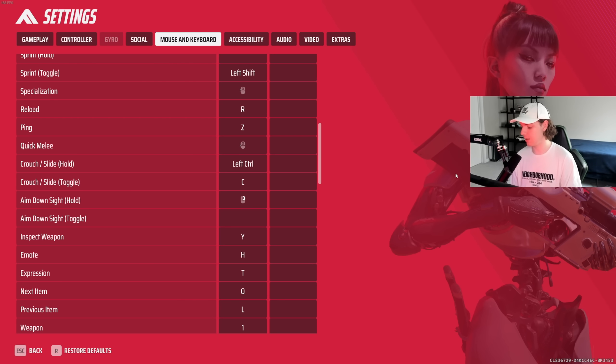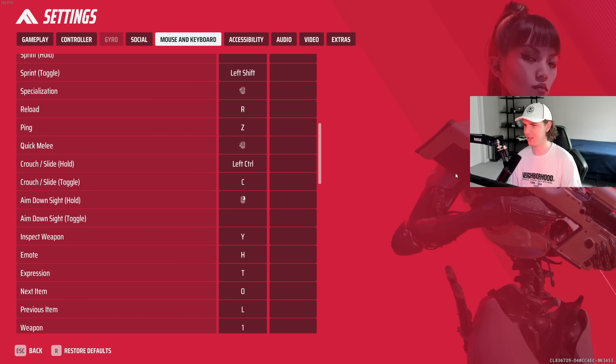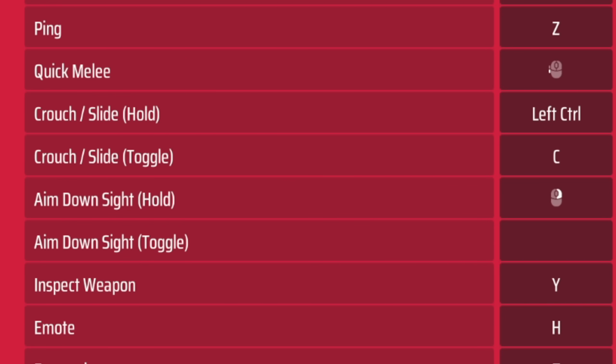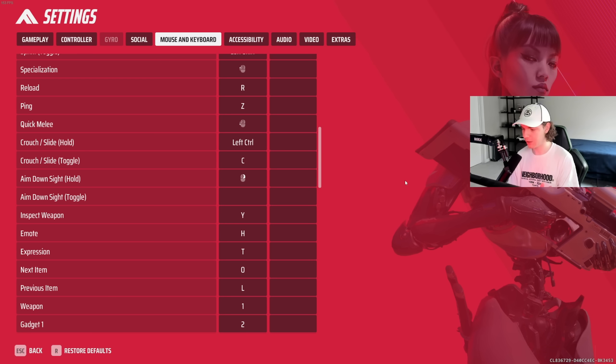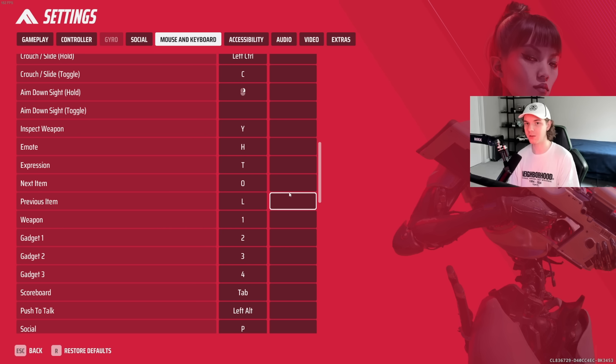Quick melee is my lower mouse button. This was much more important back when you could do quick melee chains with a lot of weapons — they've kind of fixed that now. But having it as a mouse button is much more responsive. I also have two different binds for crouch: left control is hold to crouch, and C is toggle crouch. For crouch spamming in engagements, hold to crouch on left control is more consistent, and C is for movement chains.